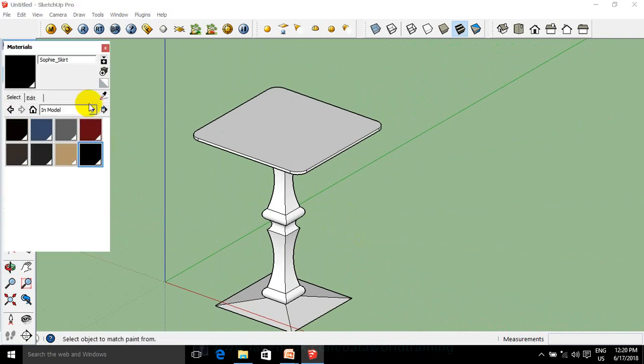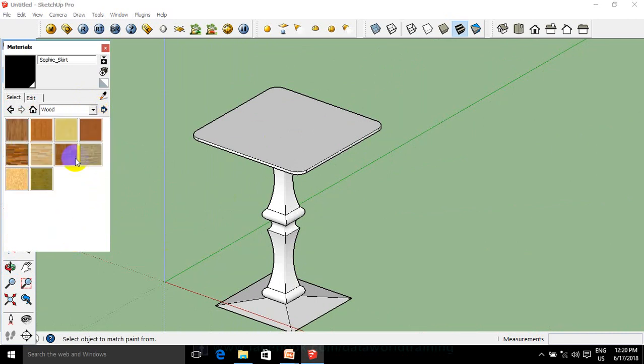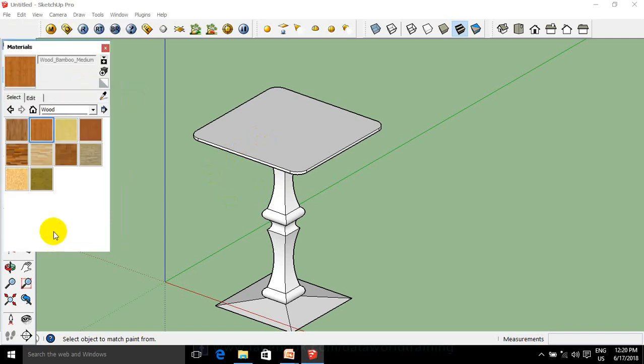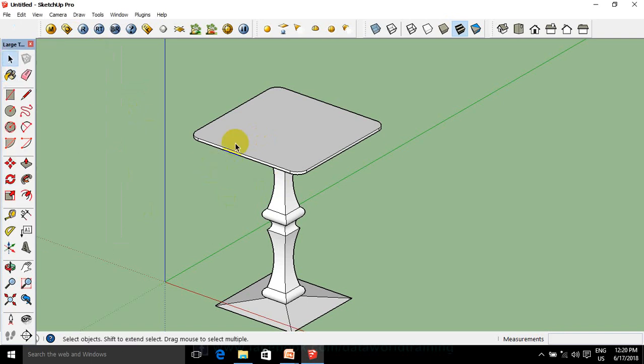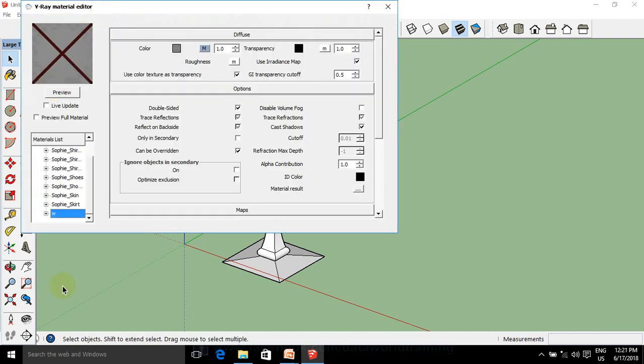If you want to make a new solution, you can create a new material and create a new material. We will have to read the results of this. The second solution is the material. The material will be opened.